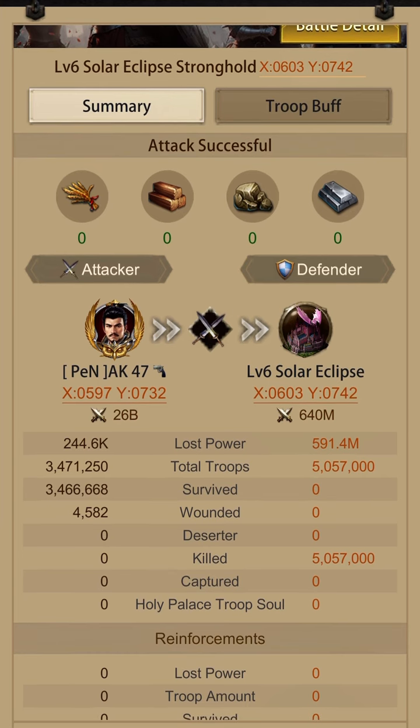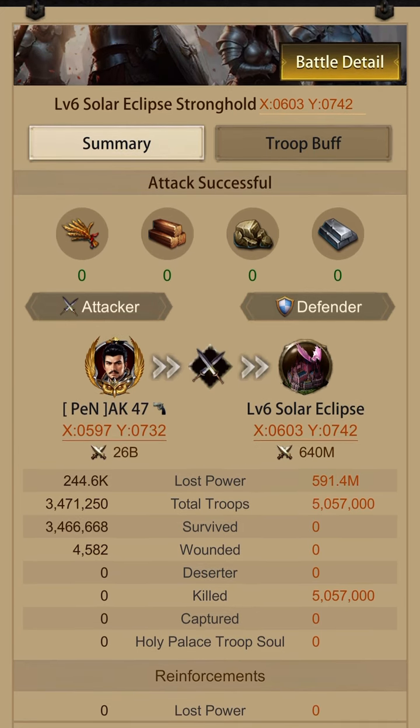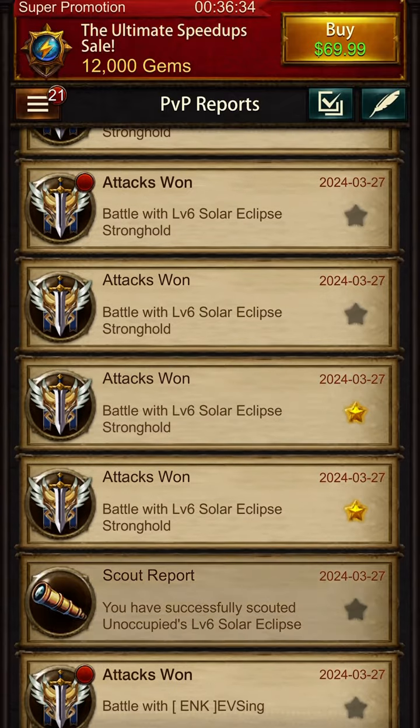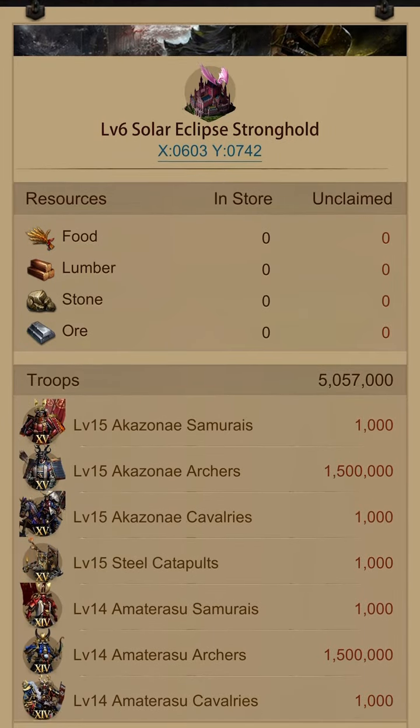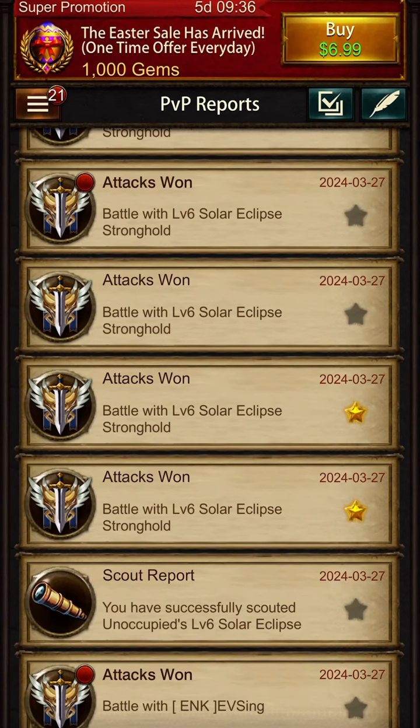Welcome to my channel. In this video we are going to discuss the solar eclipse building attack. There is an ongoing Clash of Civilizations event. When you see this building, you have to find out which troops you need — you can check by scouting. Here, archers require ground troop attack.